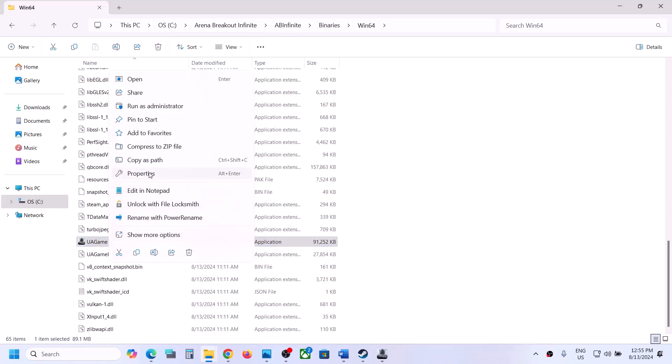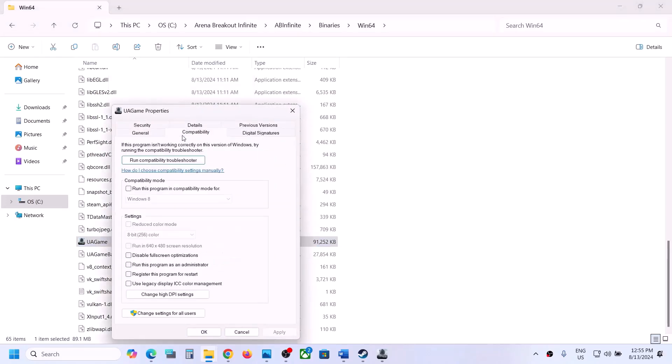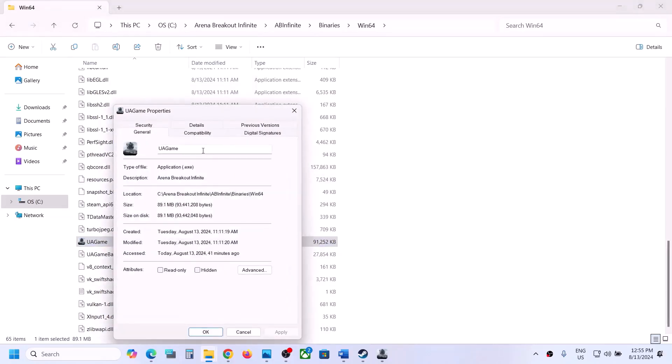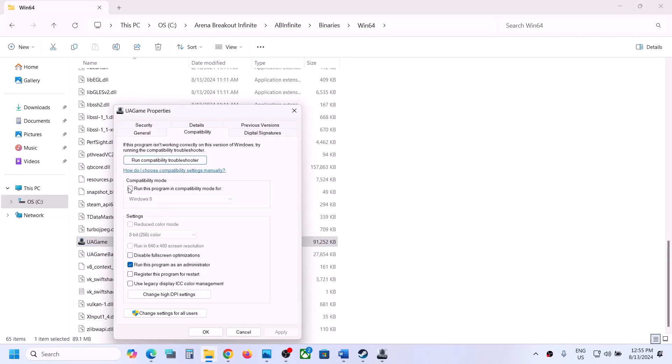Right-click on the exe file, select Properties, go to the Compatibility tab, and check the box that says 'Run this program as an administrator.' Hit Apply and click OK, then double-click to launch the game. If that does not work, go back to Properties and this time check the compatibility mode box and select Windows 8, hit Apply, click OK, and launch the game.